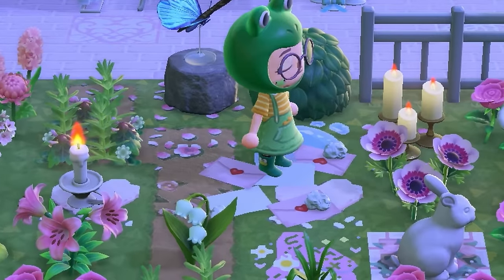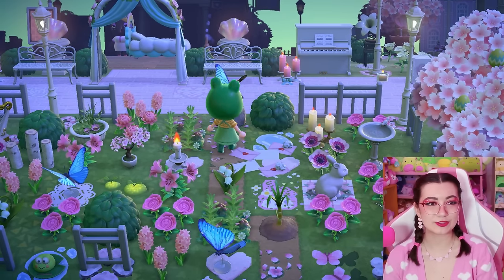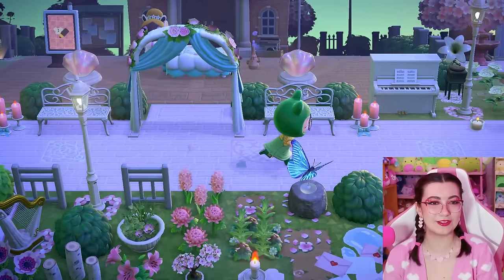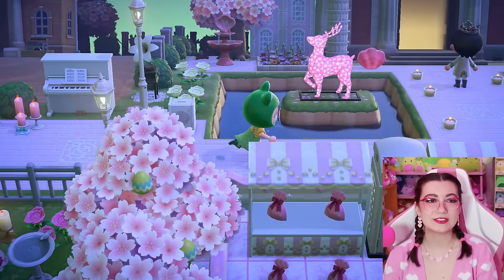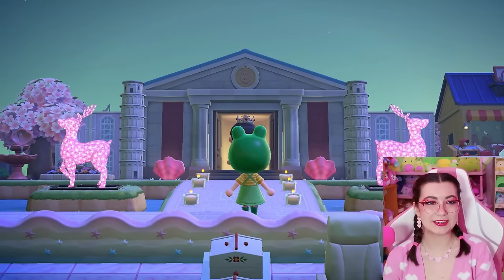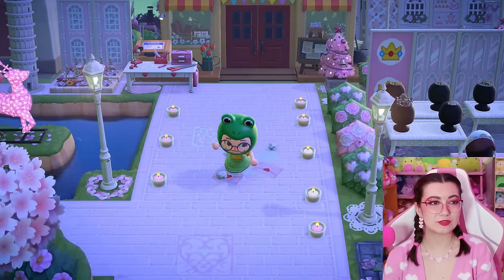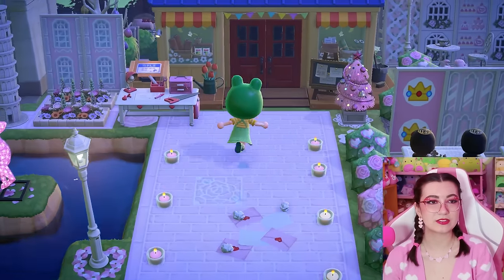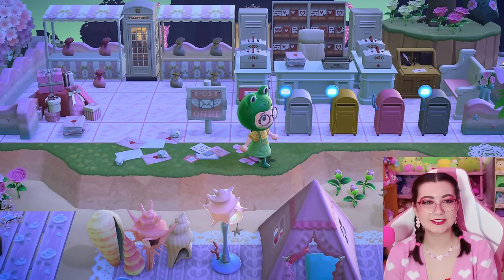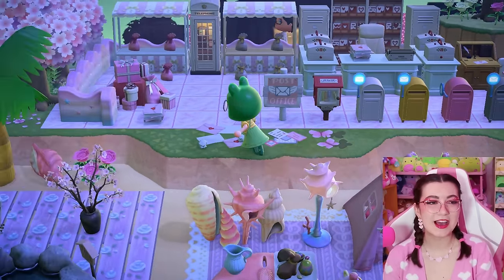Look at this little custom design right here — that's a customized scattered papers. That is so precious; I never thought to do that. Let's stay off the beach for now and go to the right. This is so cute. Look at this museum — I love this. Look at all the candles everywhere too, that just makes it feel so romantic. We're going to go down and check out the post office. The multitude of mailboxes just makes me crack up so much. I love that. This is such a beautiful post office.